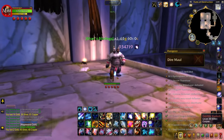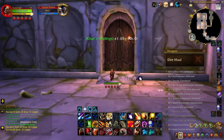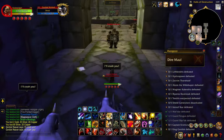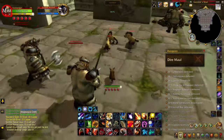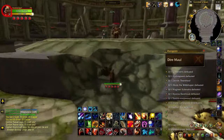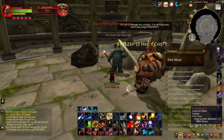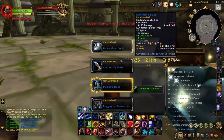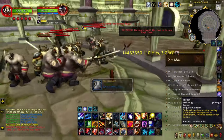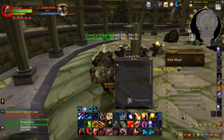Let's wrap up this run, check out our results, and then take a look at that speed boost macro I was talking about earlier. This instance is perfect for the Dreamwalk ability, as you'll be dumped directly outside of the entrance. So if you're on a Druid, make sure you're using it. You'll basically just use your Dreamwalk ability from within the instance once you've finished your run, and then use it once more to return. You can then reset the instance and run it again.